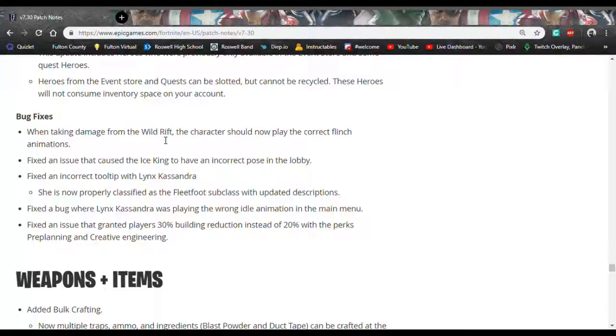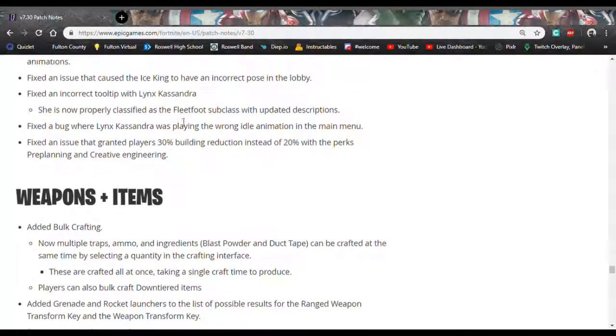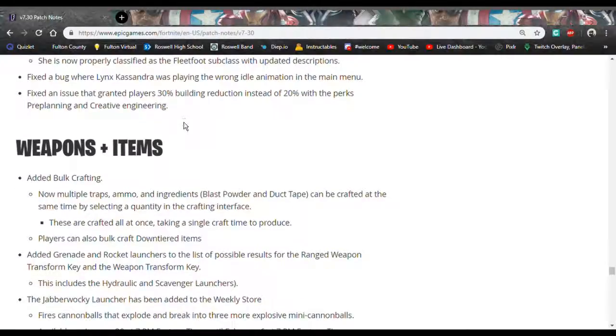The Wild Rift — the big giant rift unlike the ones in Battle Royale — now makes you take damage. Also, your character now flinches properly, along with other things to make the game look natural and as normal as possible.